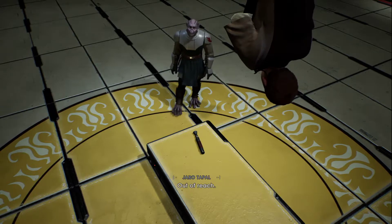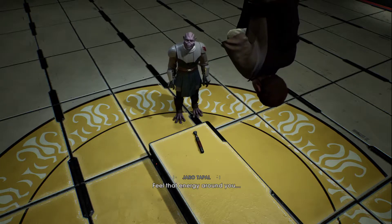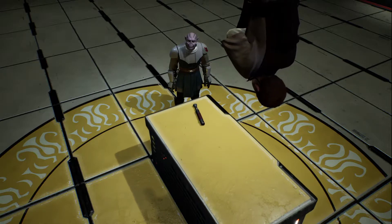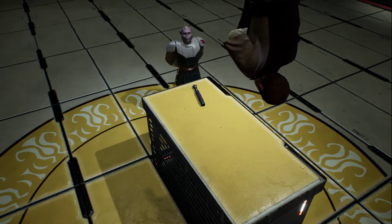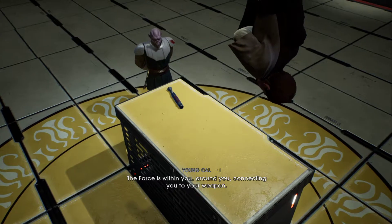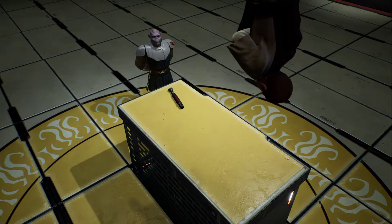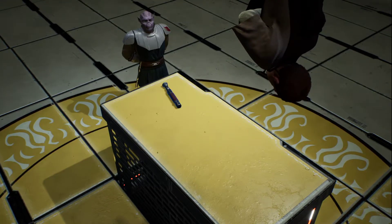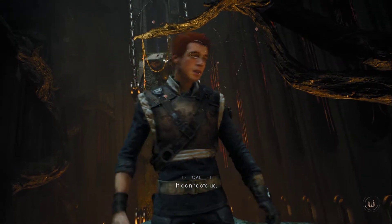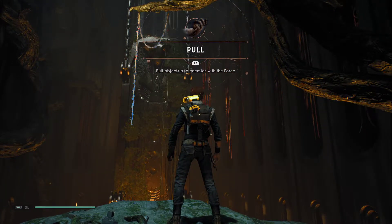'Your lightsaber lies there, out of reach — but you remain connected through the force. Feel that energy around you and summon your weapon.' Forces within you, around you, connecting you to your weapon. They look a little bit like Anakin there. 'You must ignore all destruction. Force is with me, it connects us. Force is with me and I am with the force.' I don't even remember that.